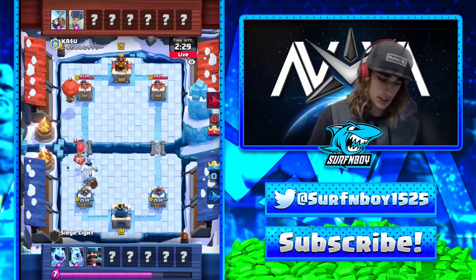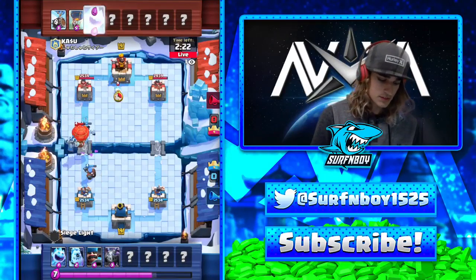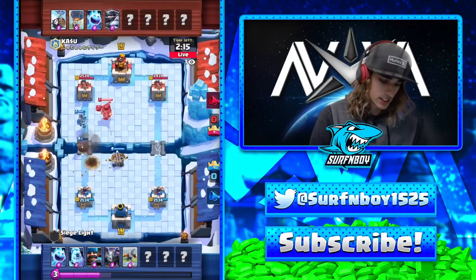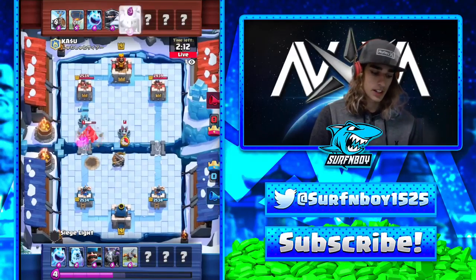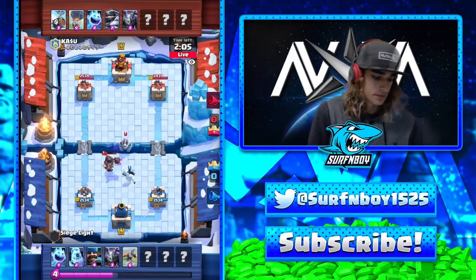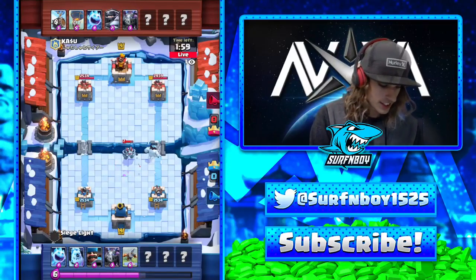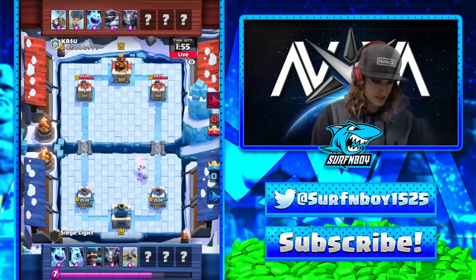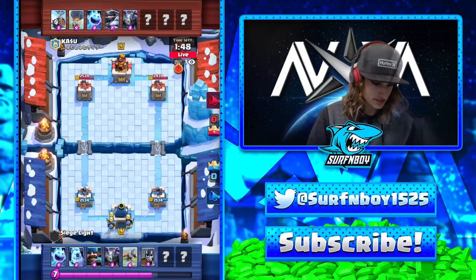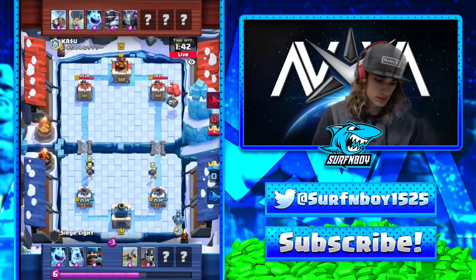So what are you thinking with that balloon coming in? Not really a problem — it's just kind of weird he's got balloon and Skeletons. That balloon's gonna die. I'm actually placing Xbow in the middle right here. Why did you go for the Xbow in the middle? Because I don't want the balloon bomb to hit the Xbow. The Xbow can reach just the left tower from that position. It's a really weird deck — mega knight, balloon, and skeleton barrel.